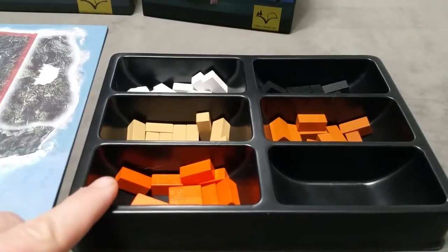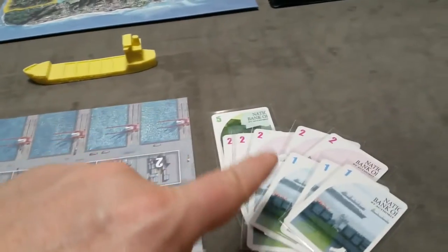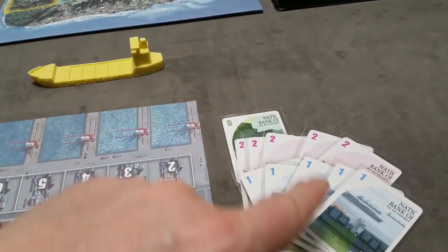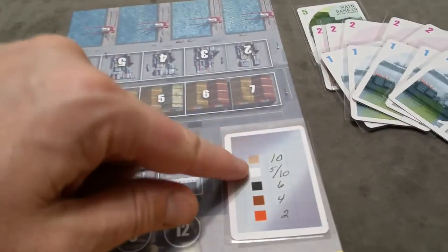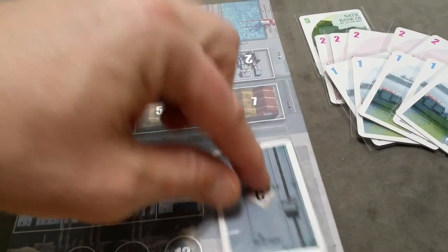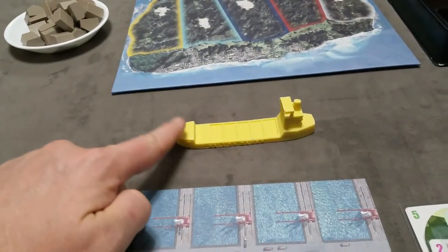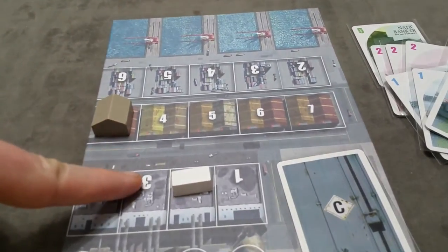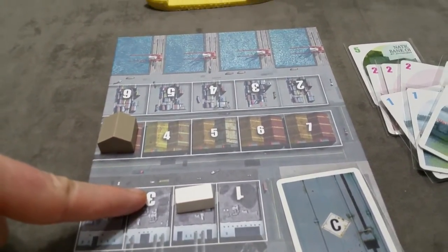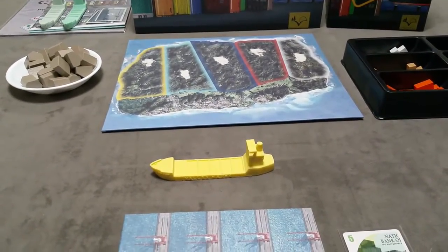The player that triggered the end will complete their turn and then you'll go to final scoring. The winner will be the one with the most money. Players will earn additional money based on containers on the island per their secret scoring card, containers remaining on their ship, in their harbor store, or their factory store. Players must also repay any loans at that point.